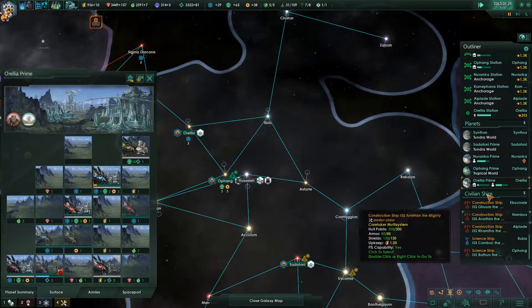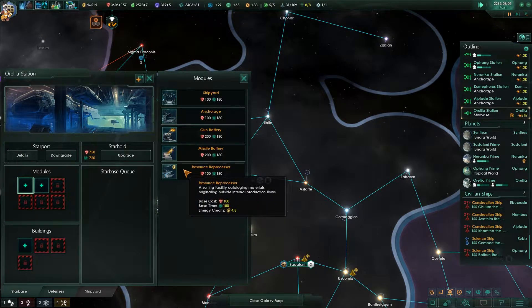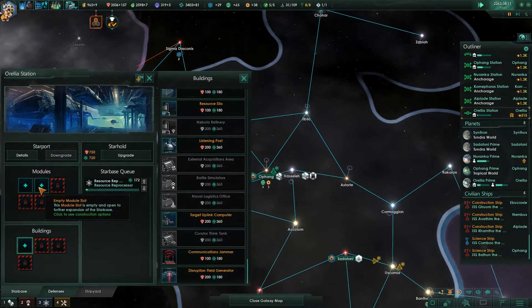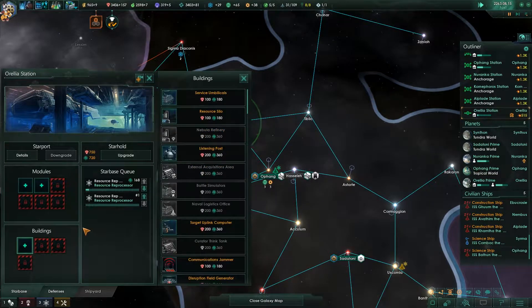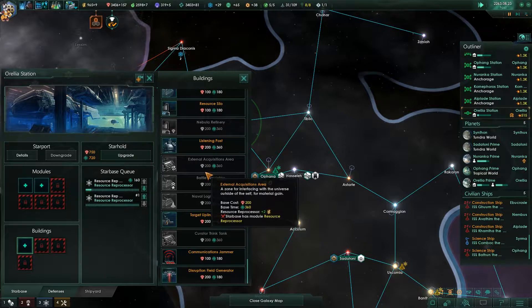We can upgrade this as well — close to done. We'll do one of these, actually we'll do both of them first. Then I'll make sure the external acquisition area goes down.